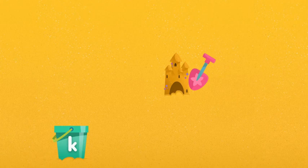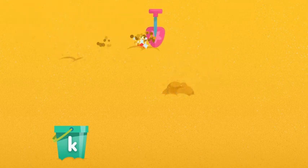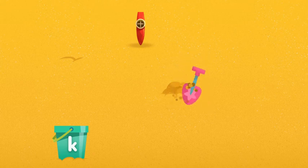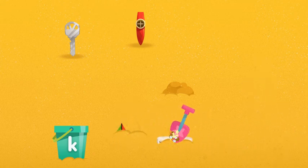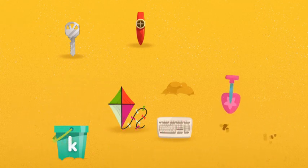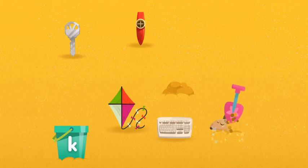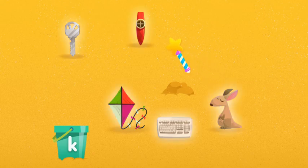Now let's dig for things that begin with the letter K. It makes the sound K. Keep digging. Try digging somewhere else. Key! Let's see what else there is. Try digging somewhere else. Keyboard, dig some more. Kite! Let's see what else there is. Try digging somewhere else. Try digging here. Kangaroo! Kazam! We found all the things that begin with the letter K.